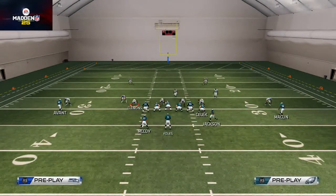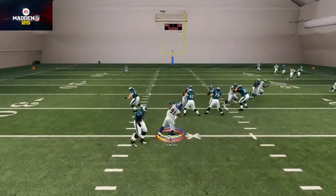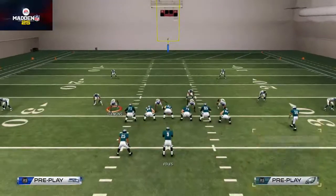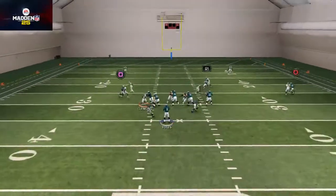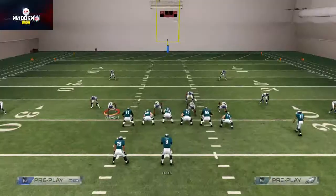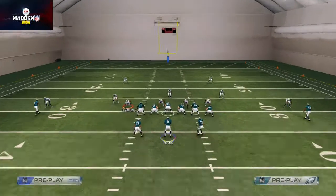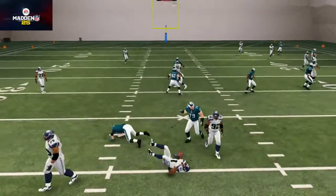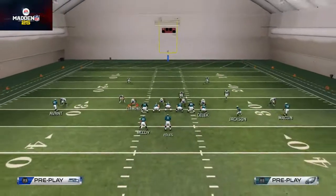The next read is a quick seamless transition to the other hitch on the other side of the field. If you don't want to run two hitch routes on one play, you could put him on an in route — it doesn't beat man that well but it beats zone really well. Since this is a man-beater, I would say put him on a curl or a hitch.